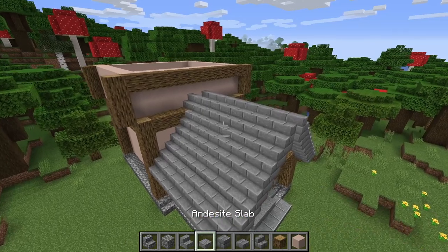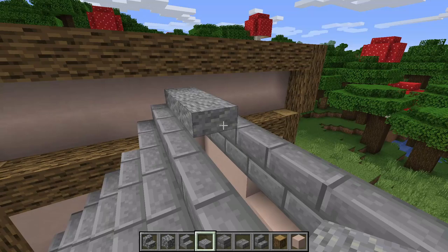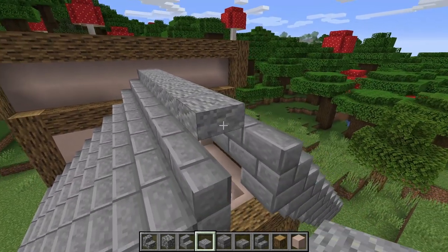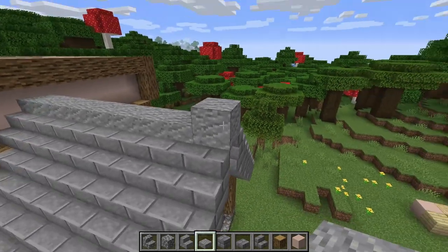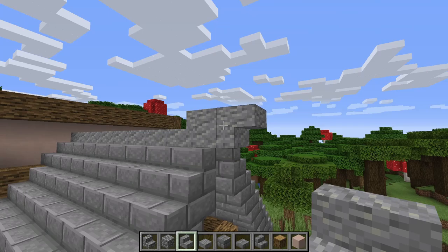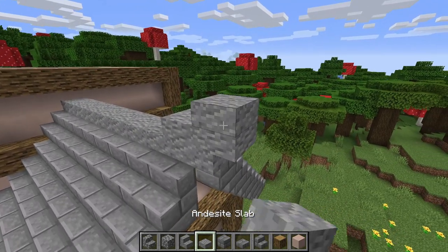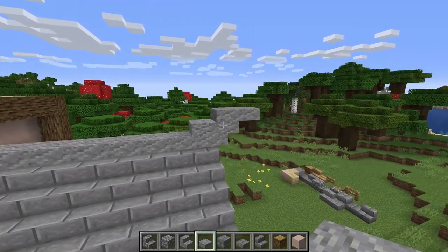Once that's in, throw on the cap. Bring andesite directly across, throw in a second block to make it a full block, then put an upside-down andesite stair and a half slab on top of that — that's our little front centerpiece. I think it looks rather nice.